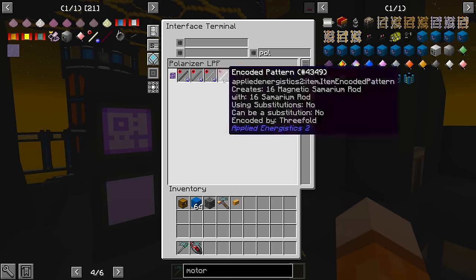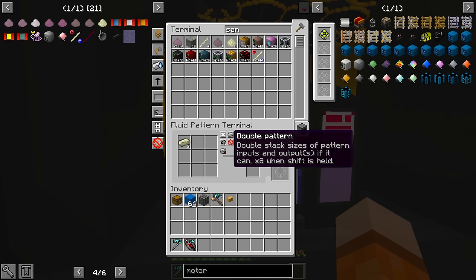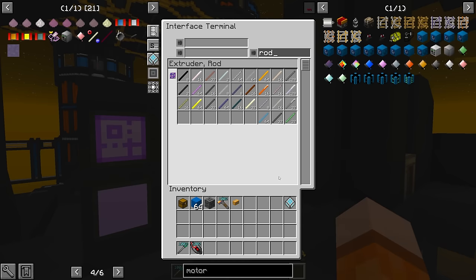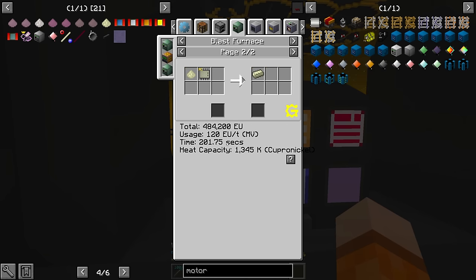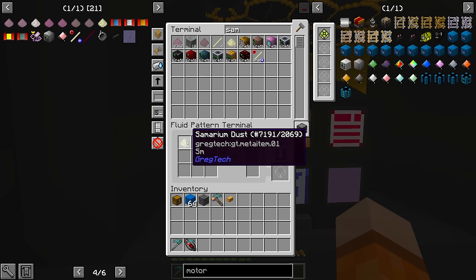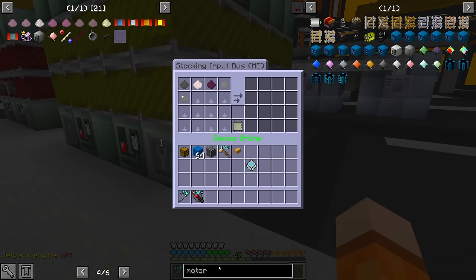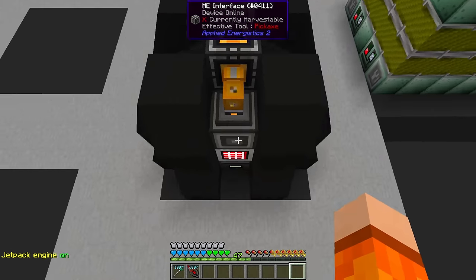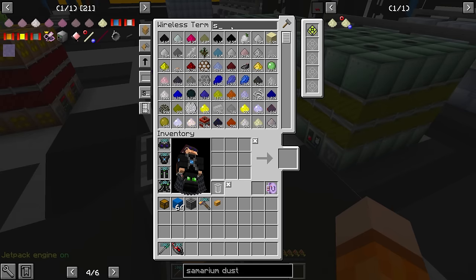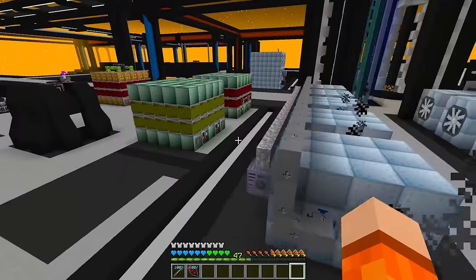This goes in our polarizer large processing factory. We also need to turn the dust into ingots in the blast furnace, which goes in our specialized EBF that handles circuit one recipes. In fact, let's immediately go ahead and request some samarium. We don't have enough dust yet, of course, because we're doing it 64 at a time. We should have enough for at least the motor. We also need the long HSSS rod done in the forge hammer, and we only have nine HSSS ingots, so we also need to add an HSSS rod recipe — 16 at a time.